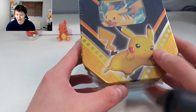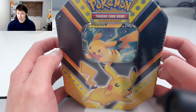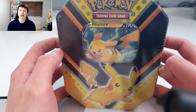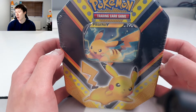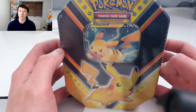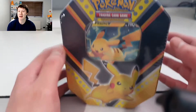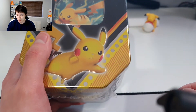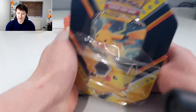Today we have none other than the Pikachu V Powers tin. I'm gonna put it on the main camera — guys, would you look at that incredible tin right there! We've opened the Eevee V Powers tin and now we're opening the Pikachu tin. I honestly cannot explain how difficult this was to track down — Pokemon cards are in high demand, but we got it and we are going to open it.